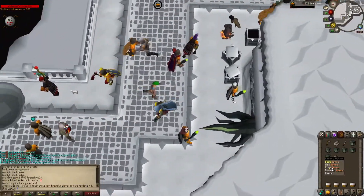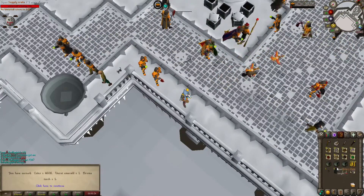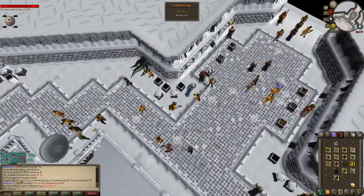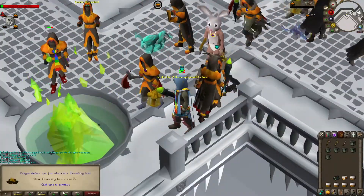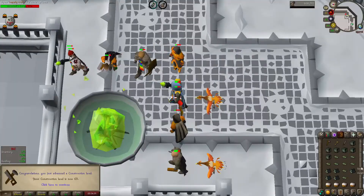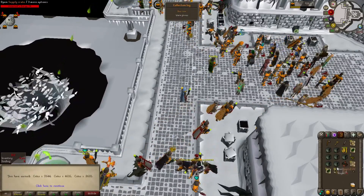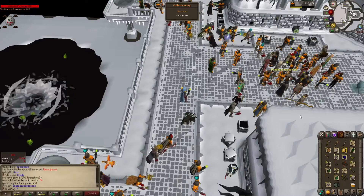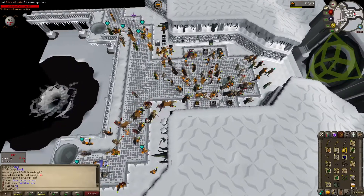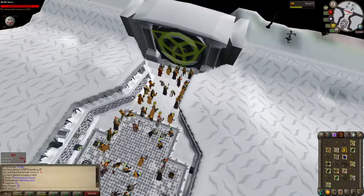60 Firemaking. Another opening — we got the broom and torch, beautiful, we can use that as a tinderbox now. 70 Firemaking. 69 Construction. We have 13 crates here — let's open. We got warm gloves! That's an upgrade over Clue Hunter. They're cosmetic and count as warm clothing but yeah, that's cool.